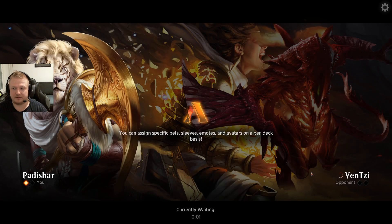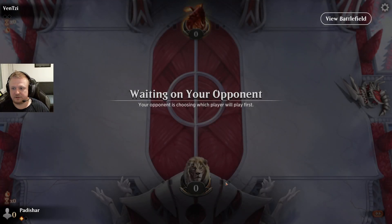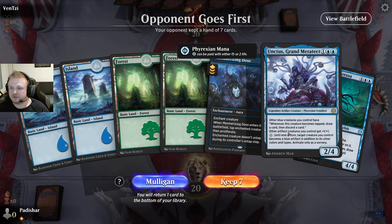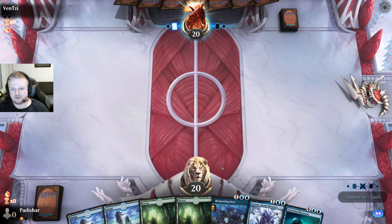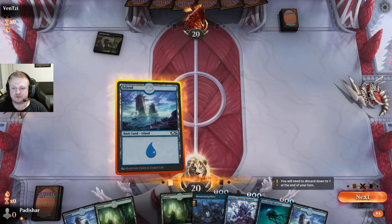They weren't aggressive in game one so maybe they won't be in game two either. I did cut one two-drop so there's a lower chance of an early play, but let's hope I don't get punished. I kind of have to keep this hand because I can play the Unctus — other blue creatures you can't have, but this hand has potential with correct draws. No one-drop though.